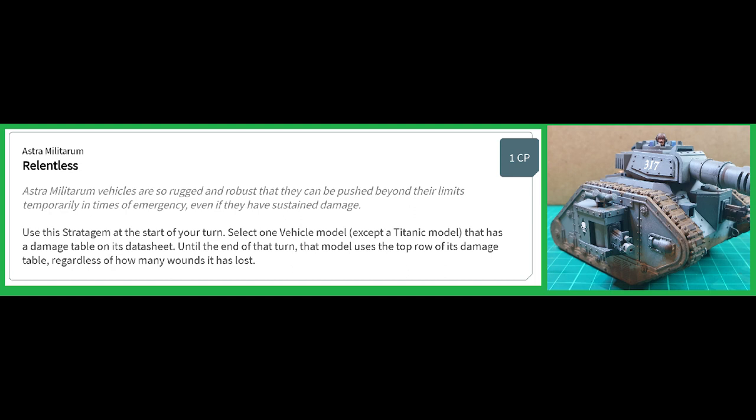And never forget the Stratagem Relentless. For one command point, it'll take your wounded Lehman Russ on a degraded profile and allow it to shoot as if it was on full wounds — a fantastic Stratagem that can squeeze out more damage from a tank on its last legs.